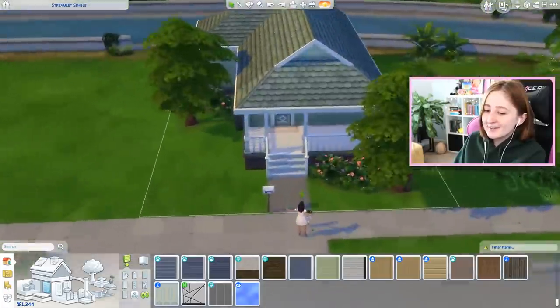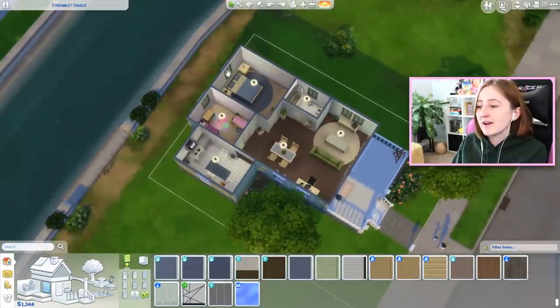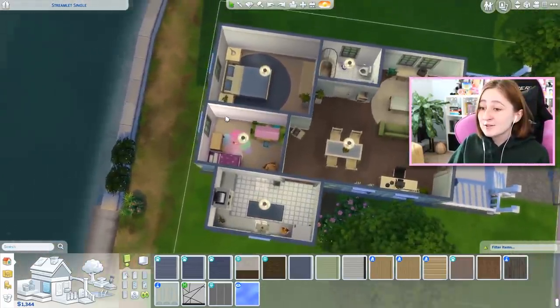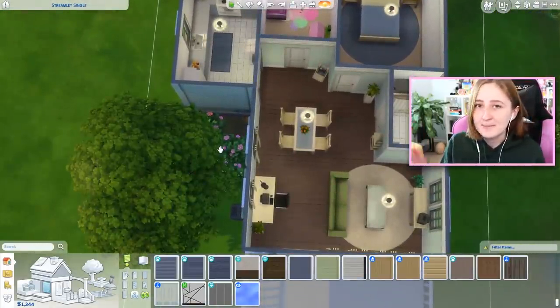We still have about 1,300 simoleons left. It's a super cheap, all-base-game renovation of a starter home — it only takes a few thousand simoleons to upgrade some of the basic empty houses in the game. Now it's two bedrooms and you have some money left over if you want to add more things or pay bills. There you have it — Lil Simsie's pro tips for being cheap in The Sims 4. If you like videos like this, let me know because I want to do more pro tips for building in The Sims.